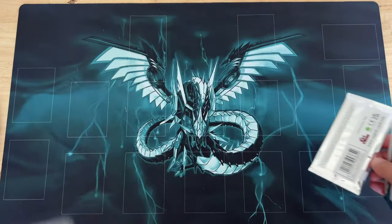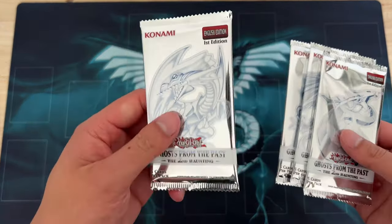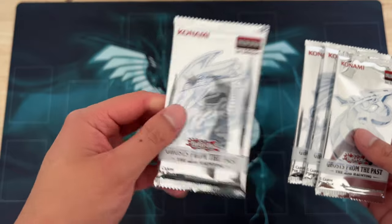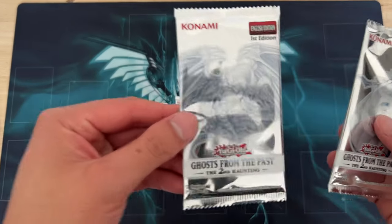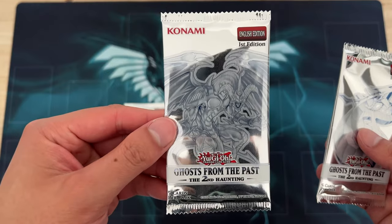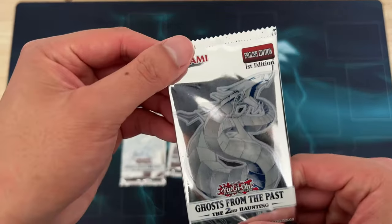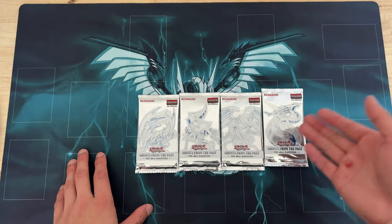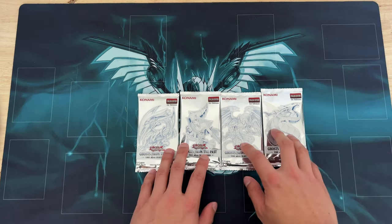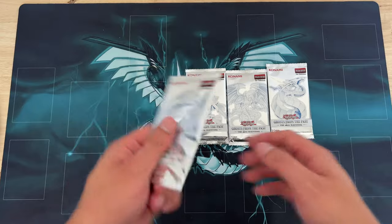So we've got four packs here. We've got Blue Eyes — okay cool, five cards per pack. We've got Blue Eyes, Dark Magician Girl, I believe Red Dragon Archfiend, and Cyber Dragon. Hopefully we do pull a Ghost Rare — personally I'd like a Cyber Dragon for my deck — but I'll be happy with any of these. Let's start with the Blue Eyes pack.